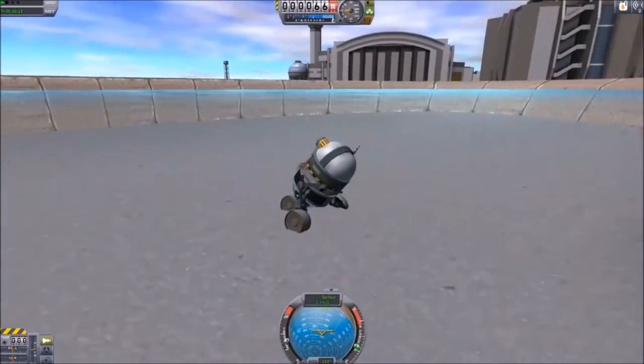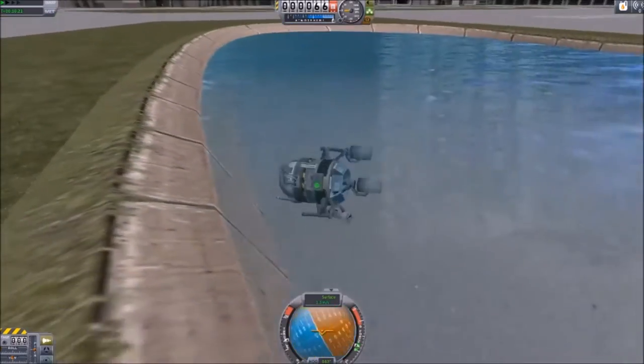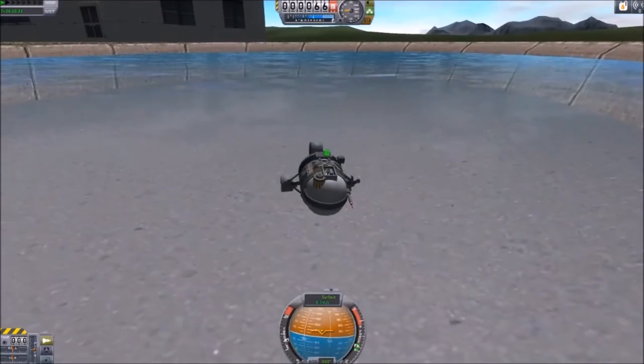I was cruising around and he fell in a pool, got stuck, fell over, and broke a wheel. I don't know what kind of swimming technique that is, but it doesn't work — droids are not good swimmers, so he might as well give up.